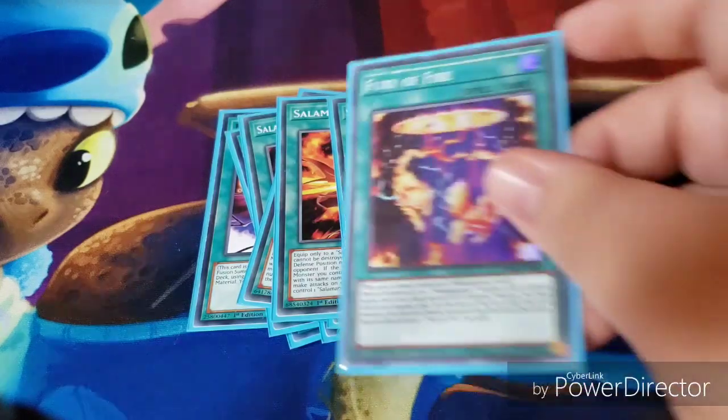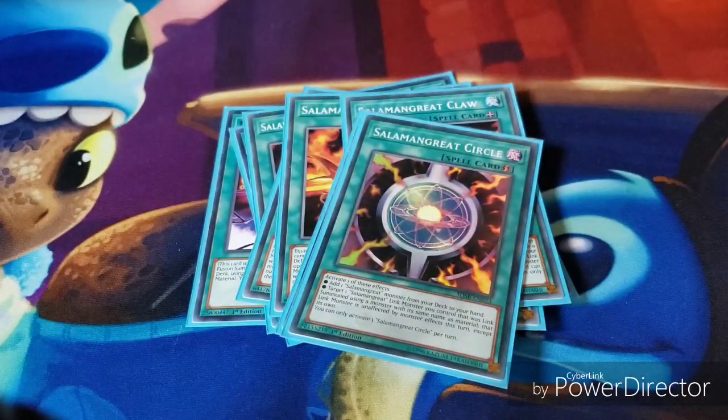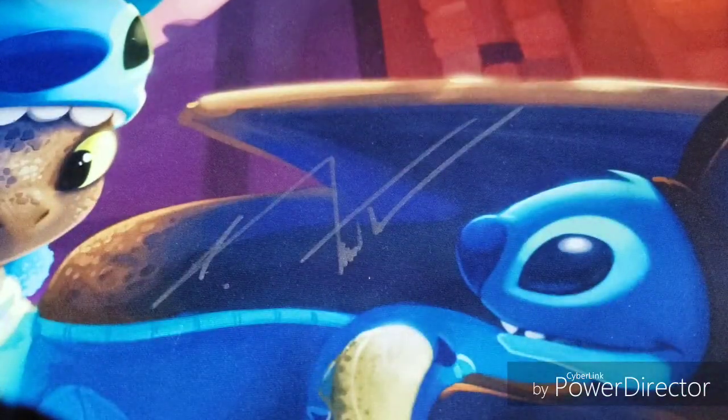Then for one-offs, I have one Fury of Fire and one Salamangreat Circle. Obviously with the ban list, Salamangreat Circle got limited to one — but that's okay. I thought Fennec could search for it, but never mind, it's a quick-play, so that doesn't work.